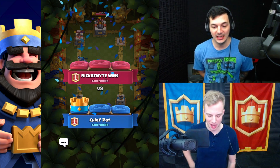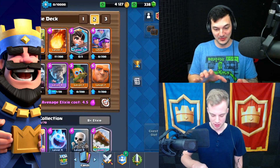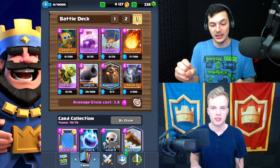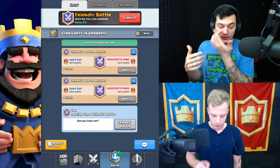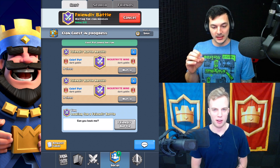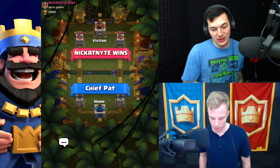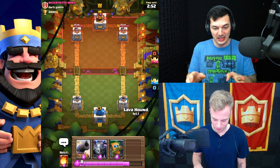I like both of those decks - the lava loon deck. Have you played the rage lava loon one yet? No. I've just been taking a couple that I've had saved and just subbing in a Dart Goblin. I don't fully know how to use him - he's also really fast. The musketeer is such a good card behind tanks because she's also slow. It's kind of a weird card. Yeah, it's like the electro wizard - because of its fast move speed it's hard to get it behind ice golems and stuff like that. It's hard to work with cards like that.